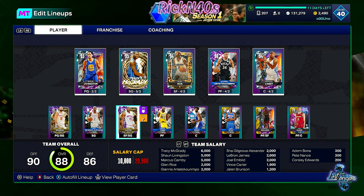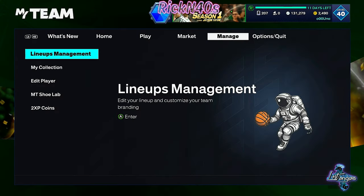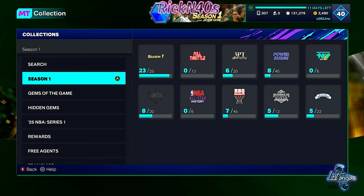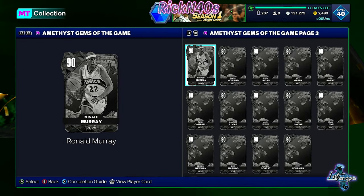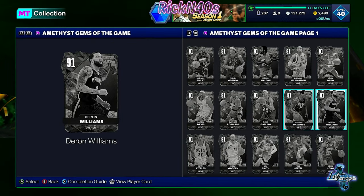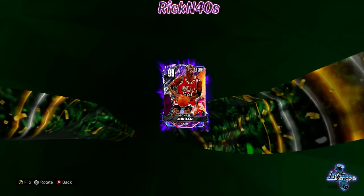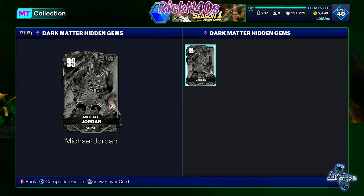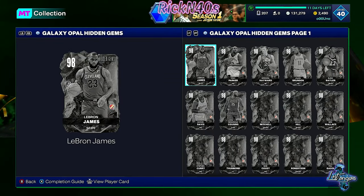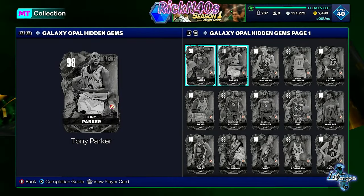That brings me to my second reason why it's not really worth investing a whole lot into: they gave us too much too quick. It seems like a suspicious money grab. We already have cards that I don't think we should have. If we come over here to Collection Season One — let's go to Gems of the Game — there are cards in here where you can get your hands on this Michael Jordan. If you're lucky enough to pull this out of hidden gems, this is a dark matter card in Season One. There's no way they're incentivizing staying in the game long-term. If you spend enough right now, you can have galaxy opal cards. There are people running around with galaxy opal cards already.